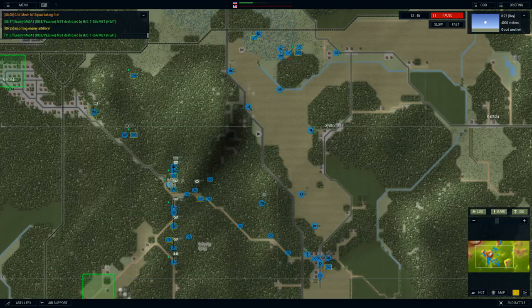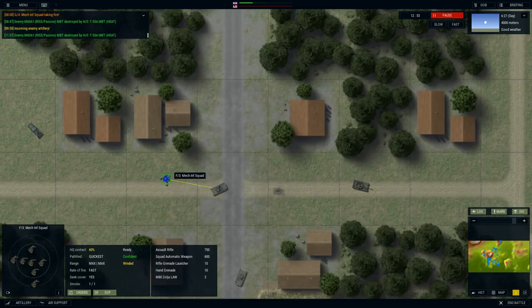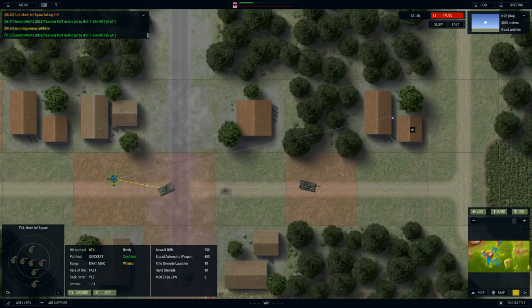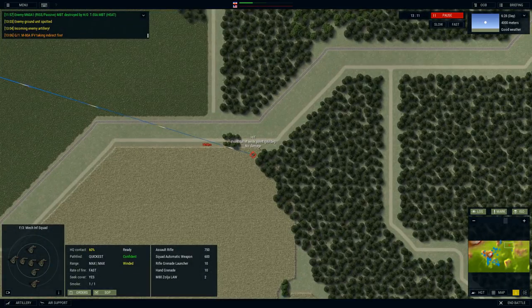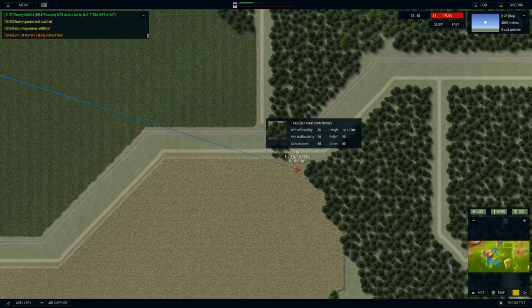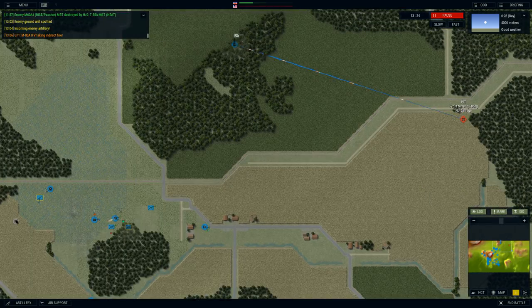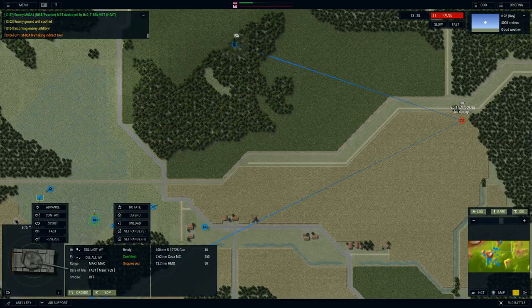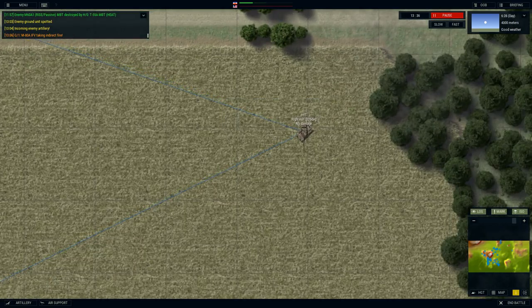Right now we're just waiting for enemy targets. This village is pretty much totally under our control. One thing I want to do is get every single mech infantry squad into these buildings — they do have LAWs, which are absolutely capable of taking out armor targets. We've got some gun firing going on — another enemy tank! If we could waste every single bit of American armor here at the beginning that would be absolutely amazing. I think our T-55 has spotted it — and we're not using leopards in this battle, I'm playing with the Italians too long!